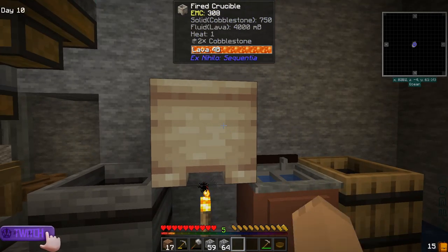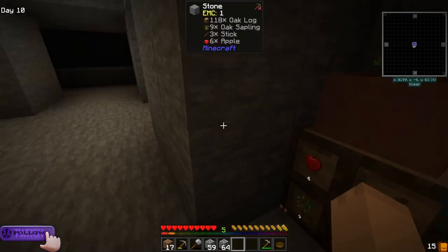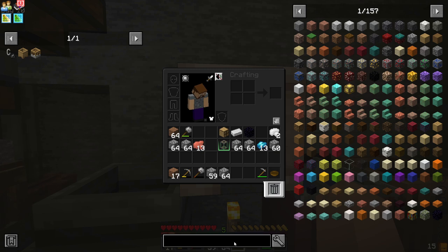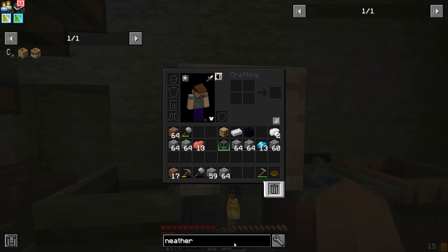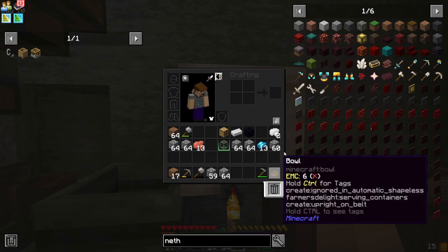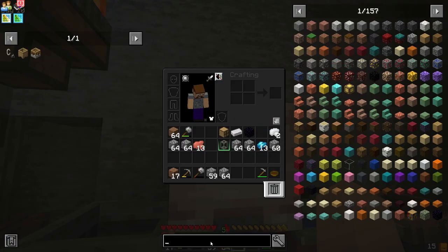Day 10, full thing of lava. I said I wanted to make a void thing for this. The issue is not enough lava. So one of the first things I was looking at is netherrack here, because fire happens to actually — let's pull up a fired crucible.